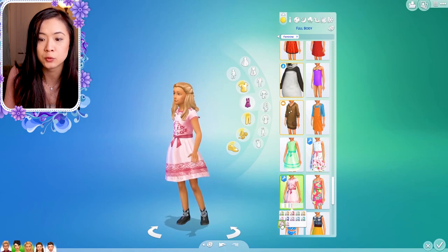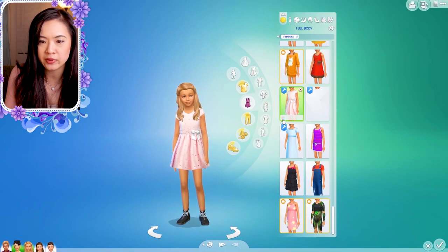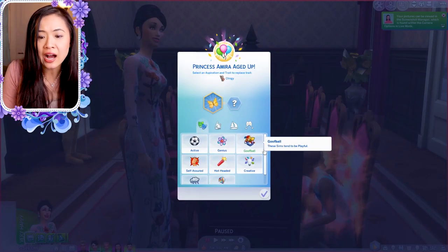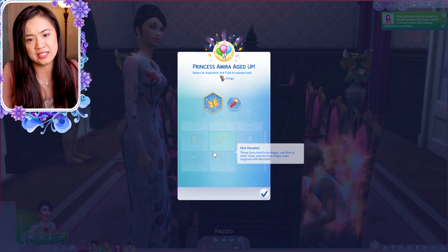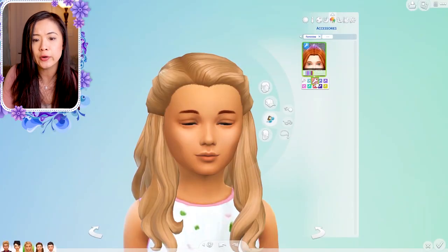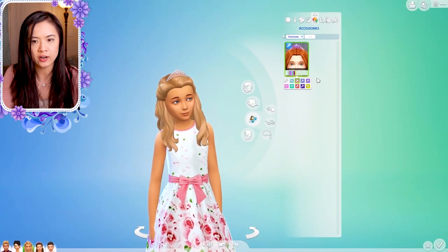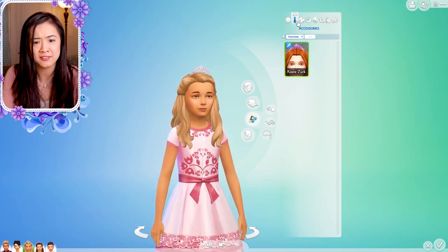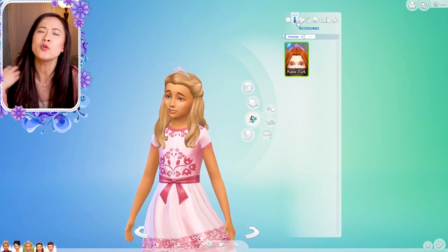We got to choose her outfits and I like what we chose a lot — I definitely think it's good for Princess Amira. We also chose her trait to be hot-headed. We know she's going to be a little bit of a spoiled princess. She's the oldest out of all of her cousins in the royal family, so she's definitely used to having the attention on her, and she's used to being bossy, so she's got quite a short temper.